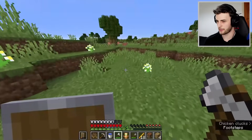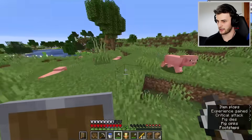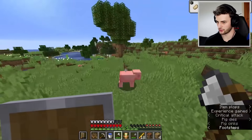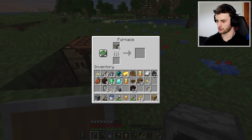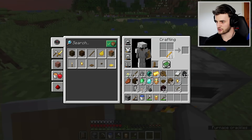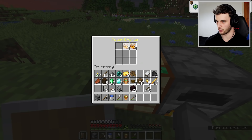Now I must decide what kind of totem I want to create. Food has been a big problem for me, so maybe if I make a pig totem that could solve all my troubles. I have here the raw pork chops - put the totem in the middle and we have a pig totem. Since I spent so much time getting these blaze rods, let's make a blaze totem as well.